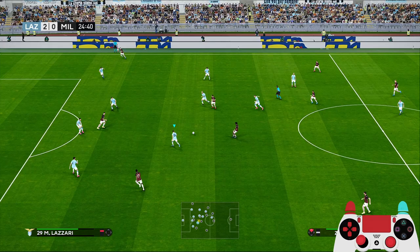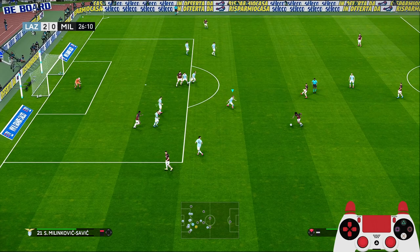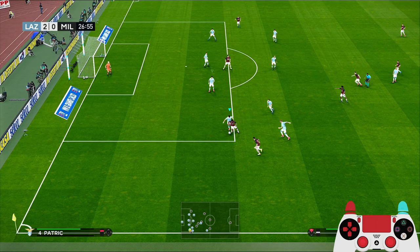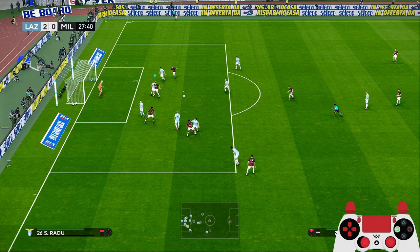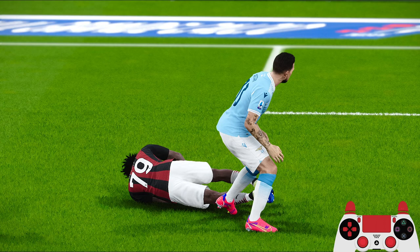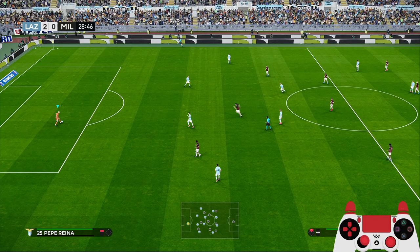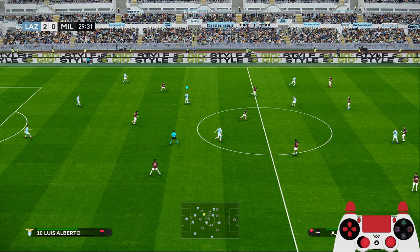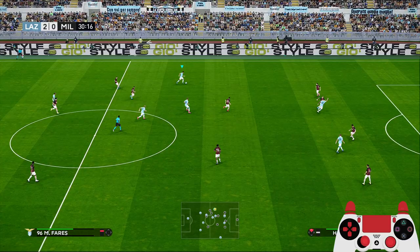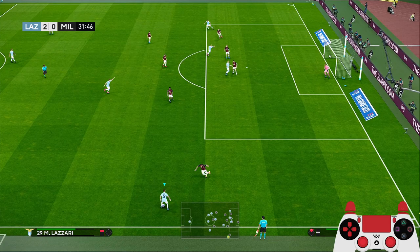You can try this formation with Milan too — they have Theo Hernandez as the fullback finisher, Saelemaekers as the cross specialist, Chukwueze as the creative playmaker, and the goal poacher is Samu Castillejo. They don't have a box-to-box player with a bicycle kick but they do have a box-to-box, so you can use Kessiè for that role.